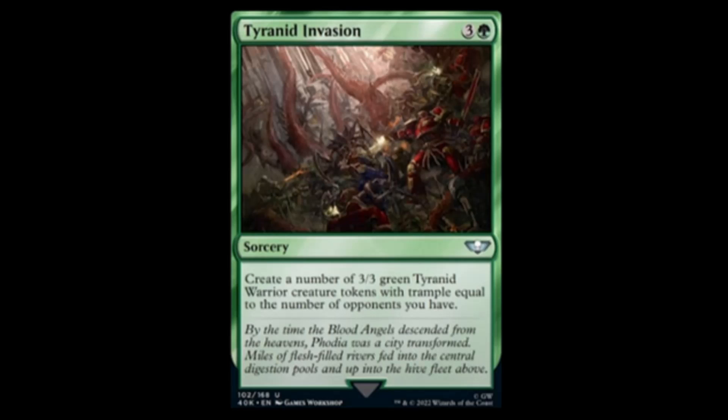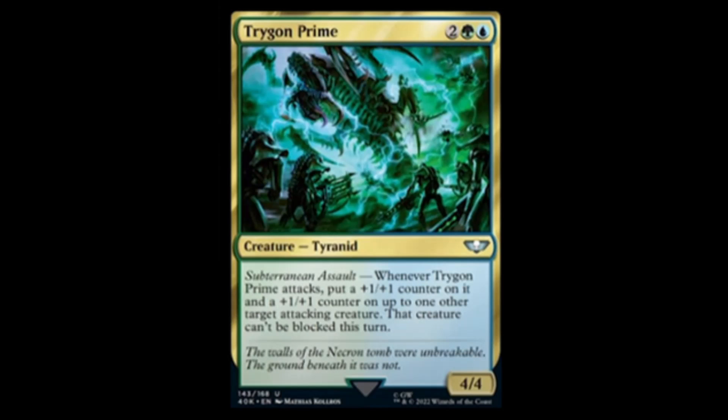Next we have Trigon Prime — blue, green, and two for a four-four. Subterranean Assault: when Trigon Prime attacks, put a plus one plus one counter on it and a plus one plus one counter on up to one other target attacking creature. That creature can't be blocked this turn. Pretty disgusting for an uncommon.